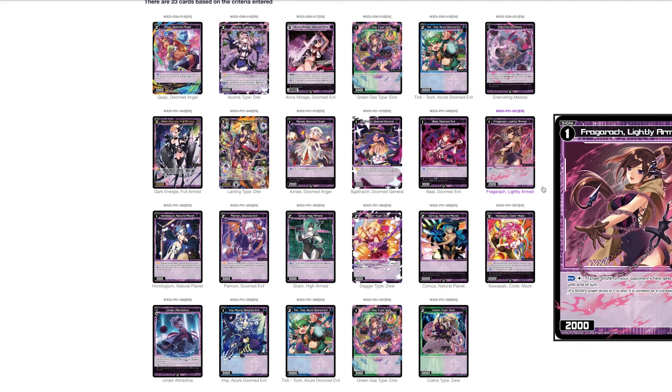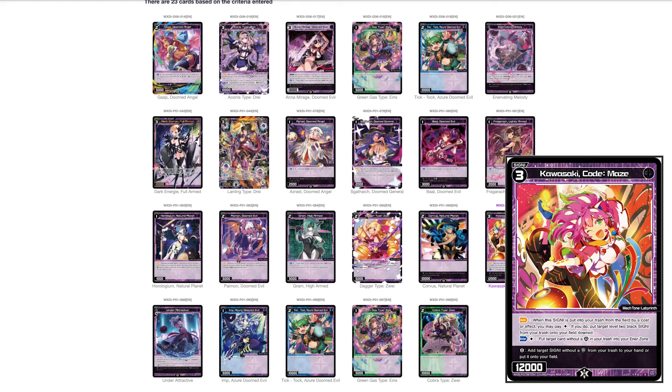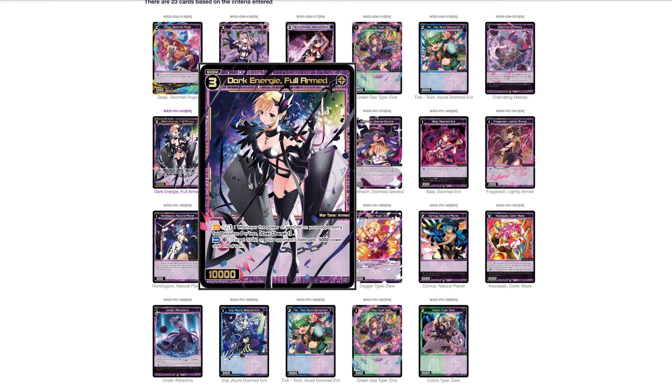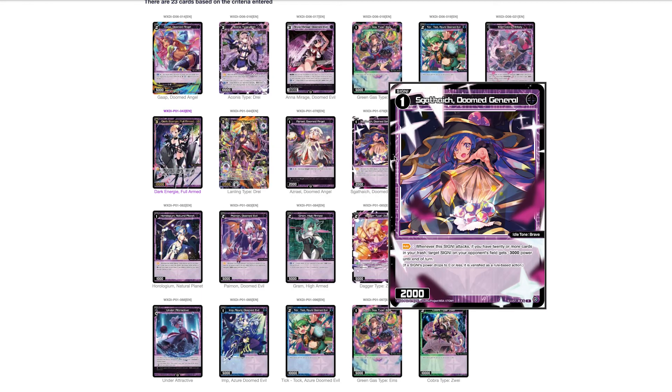One more level three: Kazaki Code Maze. Lifeburst adds a target signi without guard from your trash or hand to the field. Its auto ability — when this signi is put into the trash by a cost or effect (i.e., sacrifice outlet) — you may pay colorless to put a target level two black signi from your trash onto the field. Enter ability puts a target card without guard from your trash to your inner zone. This card isn't good — you want your sacrifice fodder to be level ones and twos, not level threes. Between Econis, Anna, Landling, and Dark NG, level threes in black are already full of better options.